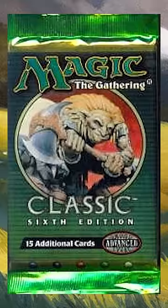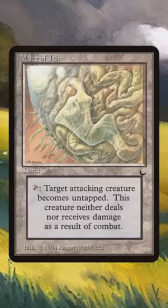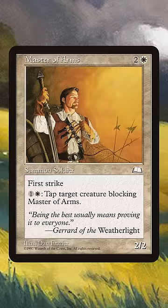Up until 6th edition, tap blockers couldn't deal damage. For Master of Arms, this means that you can essentially use it like a weird Maze of Ith. You sway in if the blocks look bad, pay some mana to tap a blocker, prevent the damage, and maybe save your Master of Arms in combat. But the rule's a double-edged sword because it also means that your tap blockers won't deal damage.